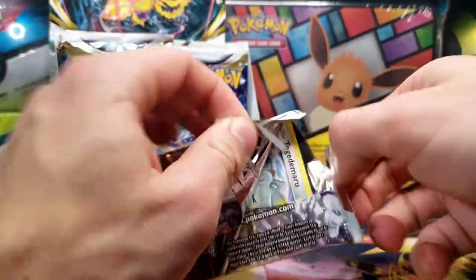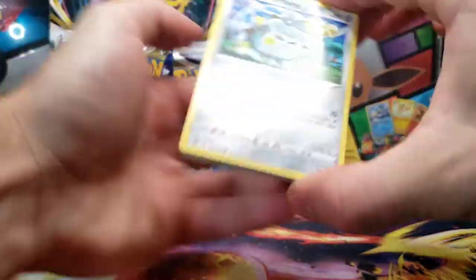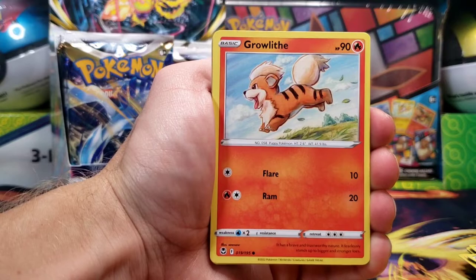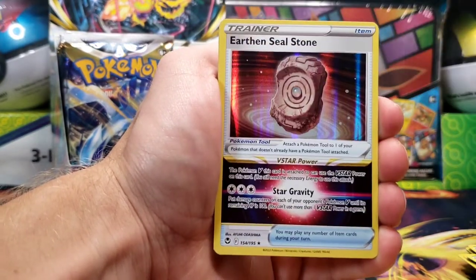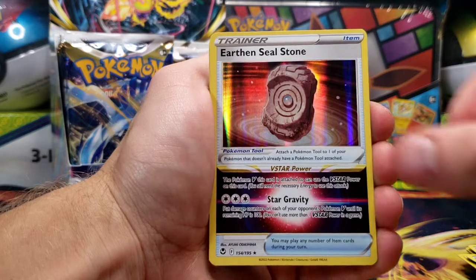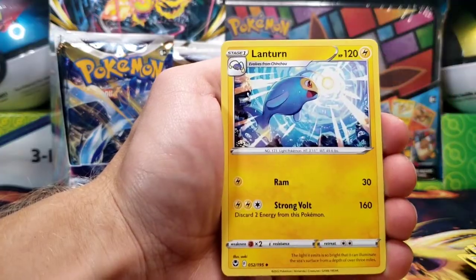And our Vulpix booster pack. Still a little interesting to me that Vulpix is such a prominent Pokémon in the set, but I guess that's what they wanted. There's a Pikachu — another Pikachu released in the Sword and Shield era. We got Rufflet Reverse, and ooh, very nice new holo for Earthen Seal Stone, the V-Star Power. Drakloak again, and a Lanturn.